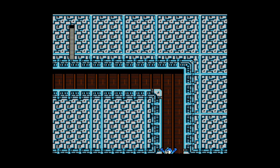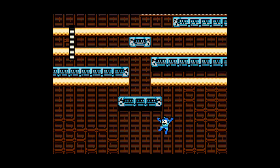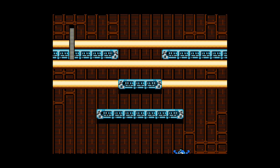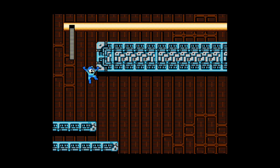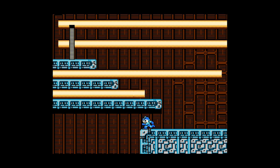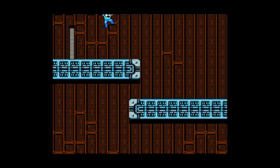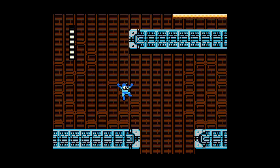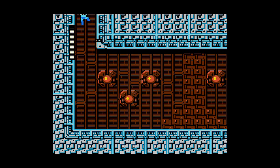It's gonna make the robot master a lot harder if you don't have the weapon he's weak to, so you just gotta move fast like this. Here we go, going down — I'm doing it, I'm doing it! First try, there we go. I'm that good.